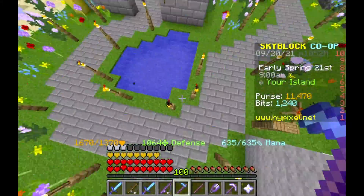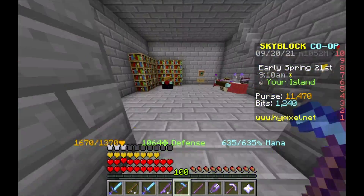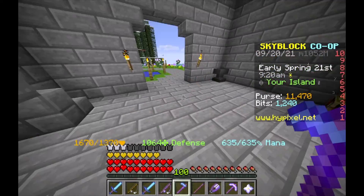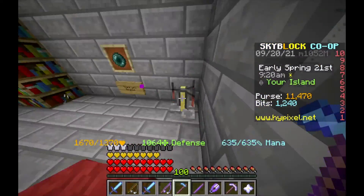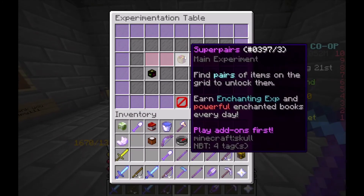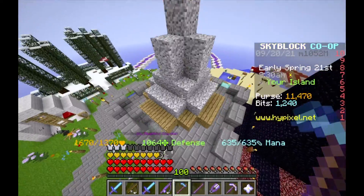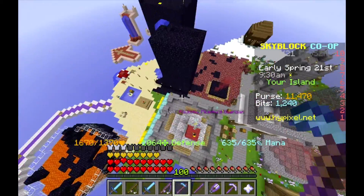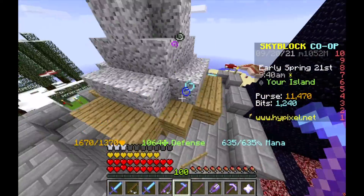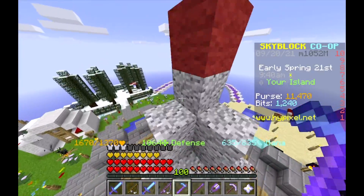If we go this way, here's the enchanting table, experiment table, anvil, and brewing stand, and a pearl thing. Oh hey, I can play again — I forgot because I did not play for a couple days, which I'd rather not say the reason for.